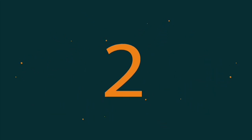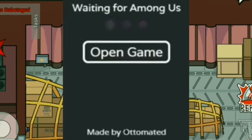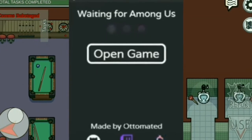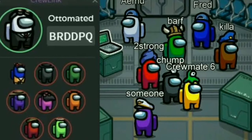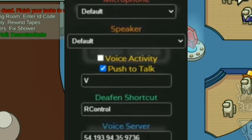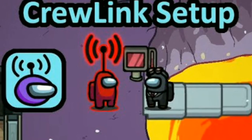At number 2, it's the CrewLink mod. This popular Among Us mod makes the game much more fun to play with friends. It allows players to communicate with nearby players in-game through proximity voice chat. This mod is now available to download from the internet, and once installed, players can launch Among Us through the CrewLink app and start playing with proximity voice.